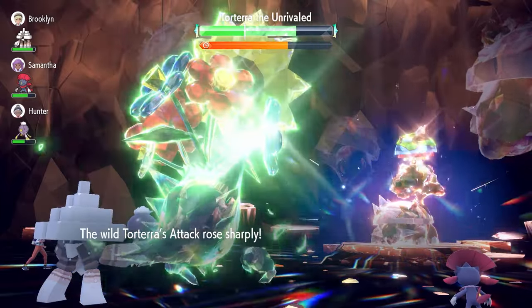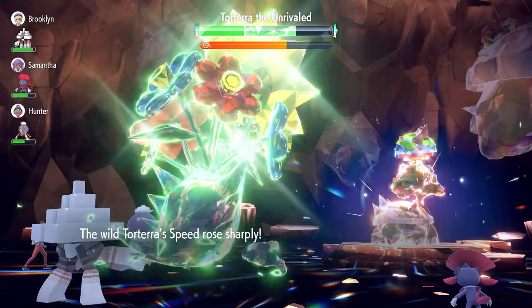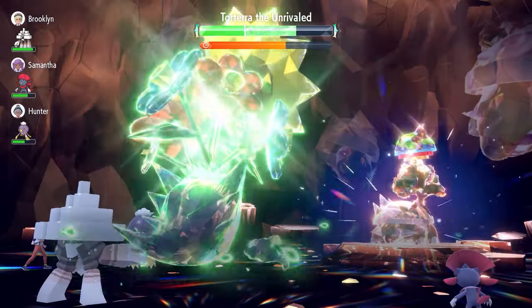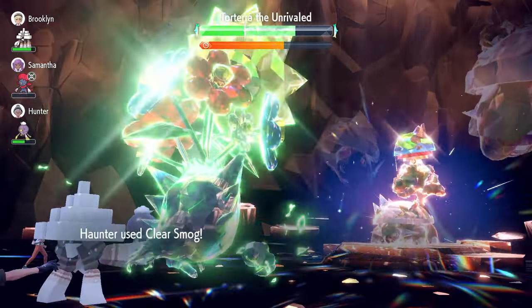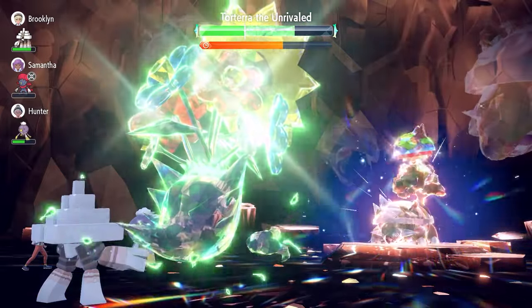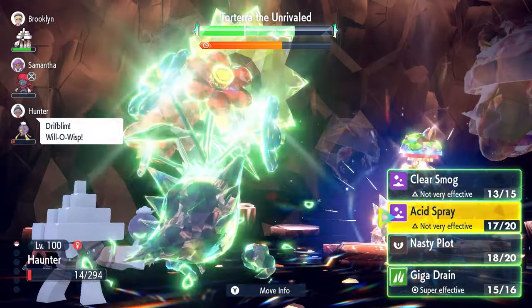After Torterra uses Shell Smash again, we use Clear Smog on the next turn to remove those boosts. We'll take a Wood Hammer for our trouble — hopefully you're in better health than we are at that stage. Don't worry, we use Giga Drain to recover and we're still at plus 4 Special Attack, and we'll outspeed Torterra at this stage.